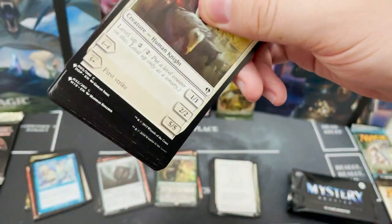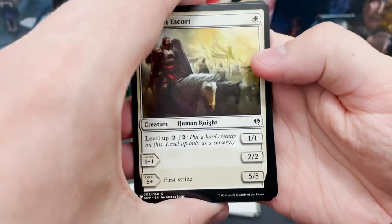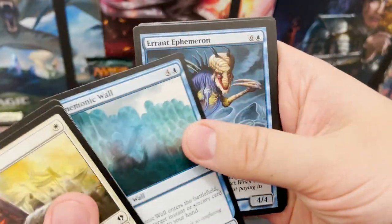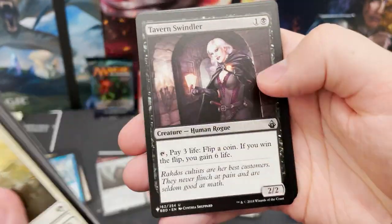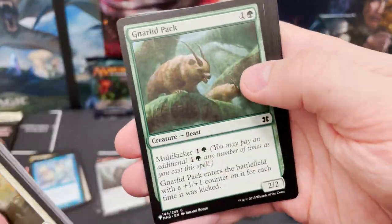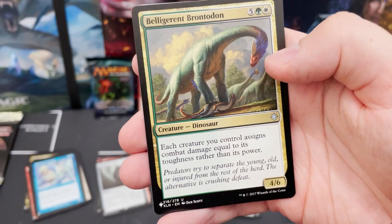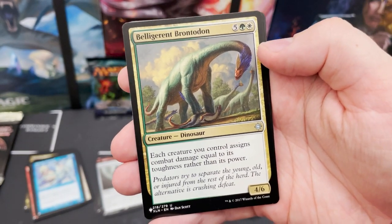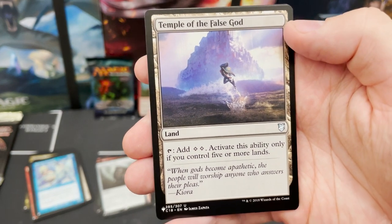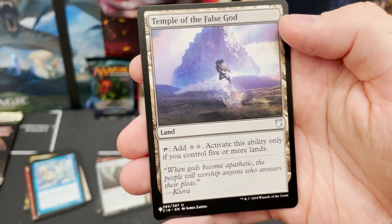Some nice level-up cards — Caravan Escort. There are about 1,700 cards in this set, so the likelihood of getting duplicates when opening a box like this is super unlikely. Temple of the False God — certainly not being sold on Card Market, just a good staple.